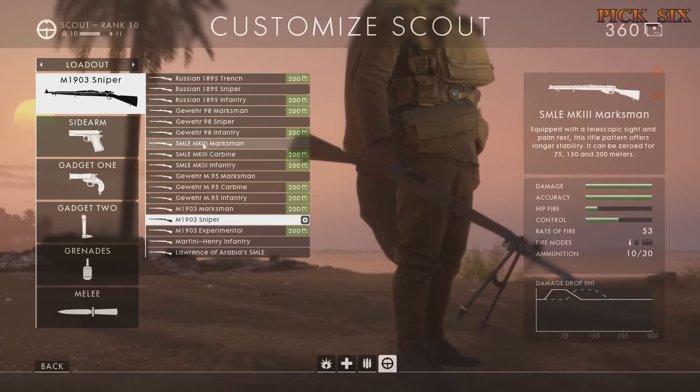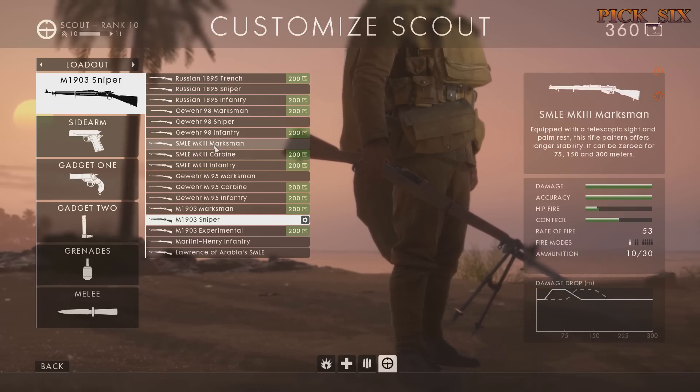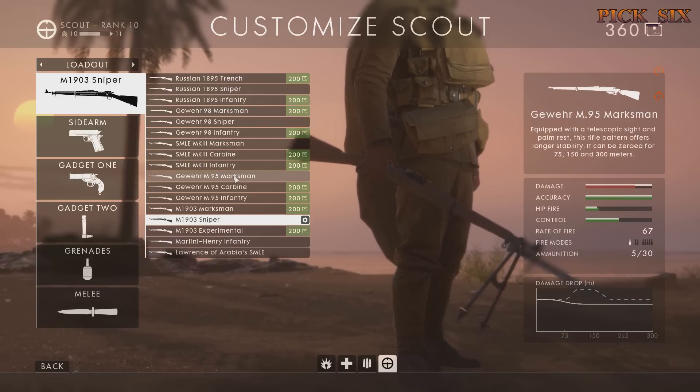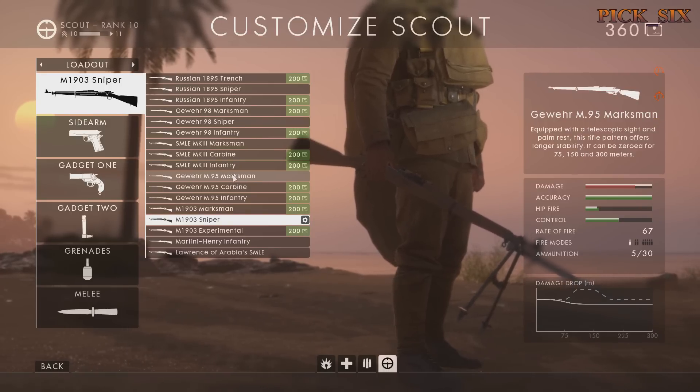The SMLE Marksman I really like for sort of close-ish intermediate sniping. It's one of my favorites, especially for more aggressive sniping. For aggressive recon up close, the M95 Marksman — the Gewehr variant — is by far my favorite. The bolt cycling speed and reload speed is so fast, especially with that damage model of 90 or so inside close range. Then it slowly drops off, so you might need to switch quick to a pistol to finish the job.